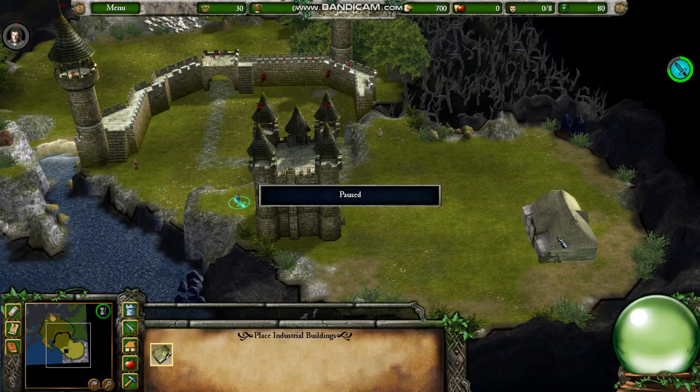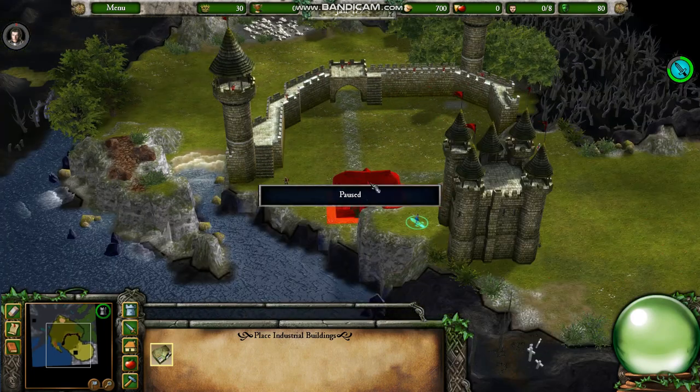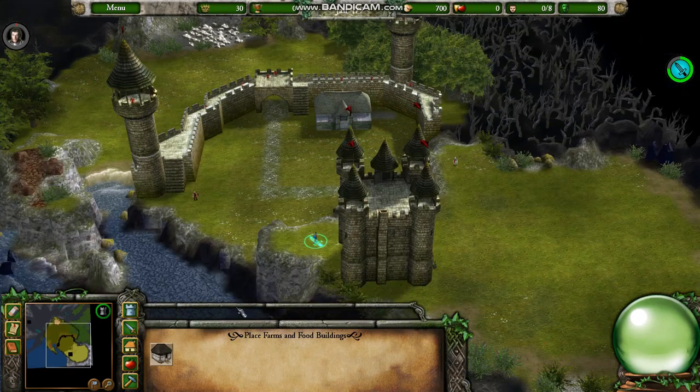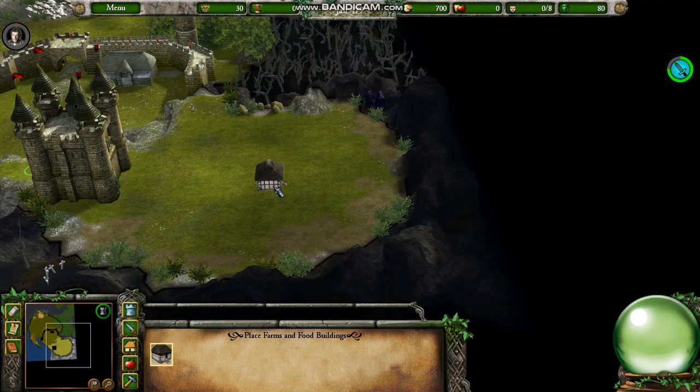There's a bit of space up on elevated ground, but I'll position the stockpile near the gatehouse, closer to the resources like the wood, iron, and stone. Then I'll use that space up here for the granary.